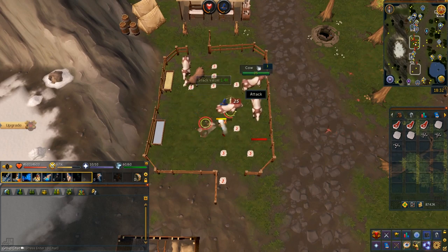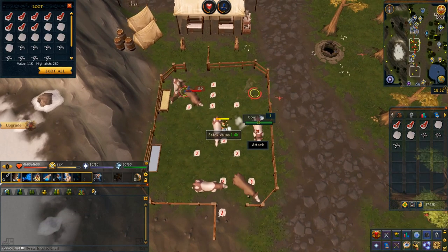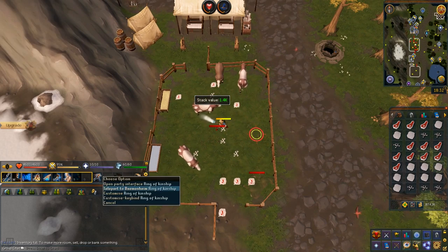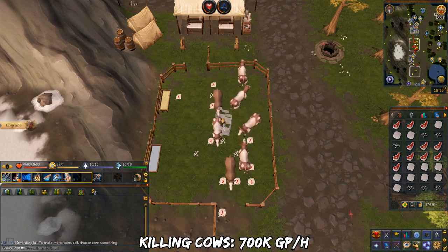Beef is used for player owned farm food and cow hide for masterwork or invention components. Compared to eggs, they're not a really good trade volume. The profit per hour from killing cows is 700k GP per hour.